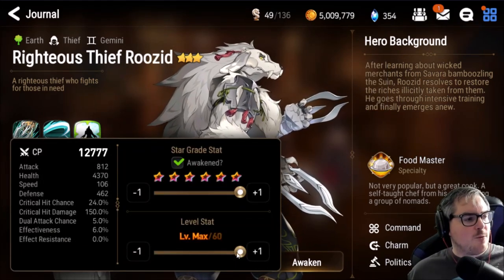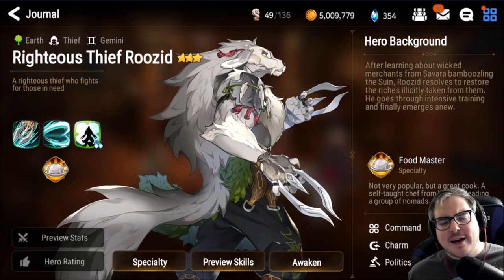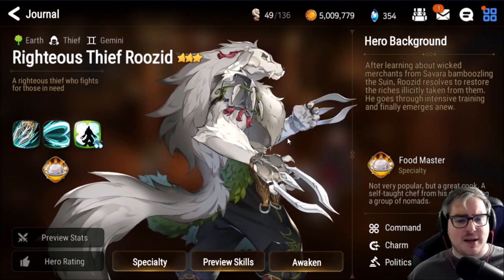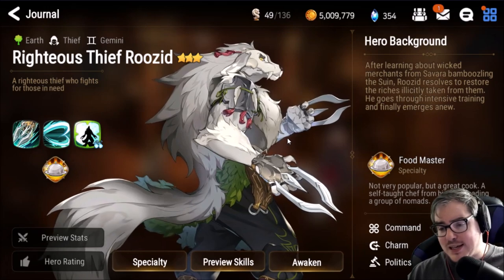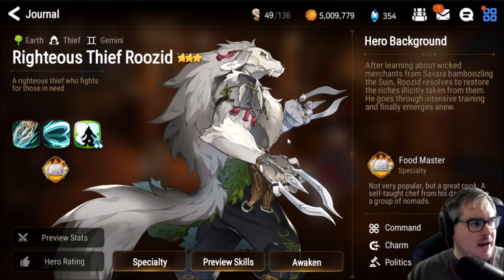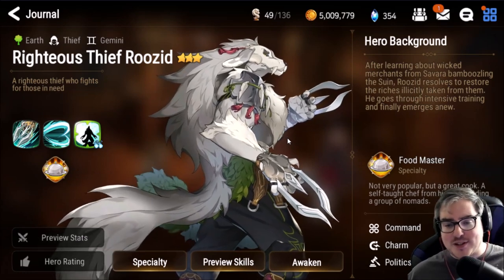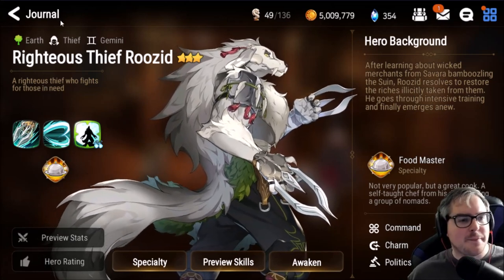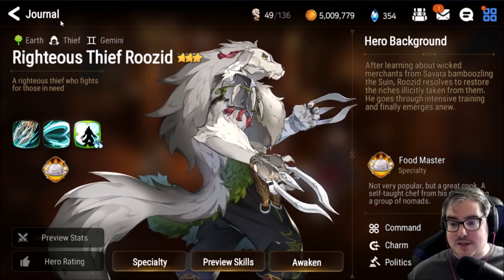He's got 106 base speed right now. He gets a good 26-ish speed out of a swift set, so you should definitely be using that. I like speed boots on him, and for ring and neck I like one HP and one attack to give him a little effective attack damage and survivability. Four-piece speed set of course, and an effectiveness subset is pretty solid — you really want him at about 55% effectiveness, but speed is king for Ruzid.